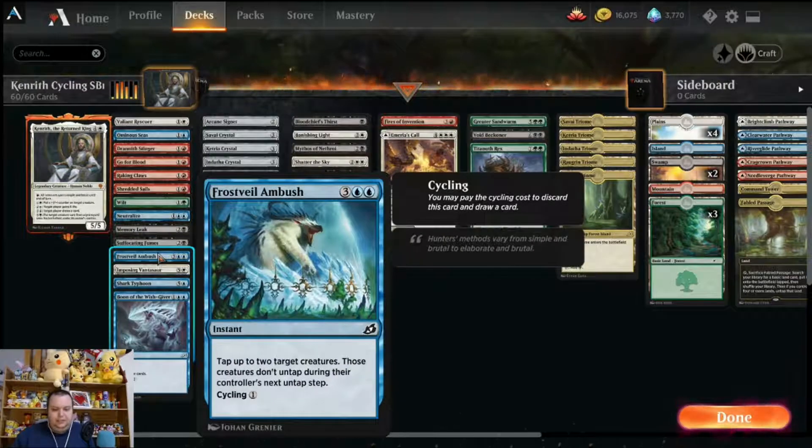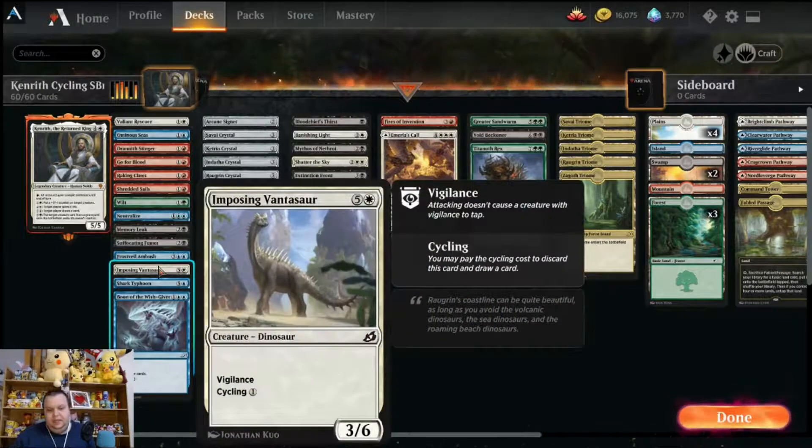Frostveil Ambush is an instant at five mana — two blue and three colorless — tap up to two target creatures; those creatures don't untap during their controller's next untap step, and you can pay one to cycle it. There's also a six mana 3/6 dinosaur with vigilance, but the key thing is it cycles for one mana, so you can get it in your graveyard cheap. You can return it with Kenrith if needed, or hard-cast it for six to have a blocker.